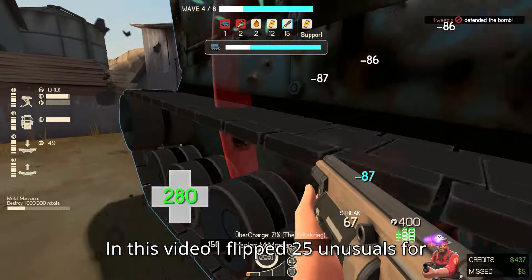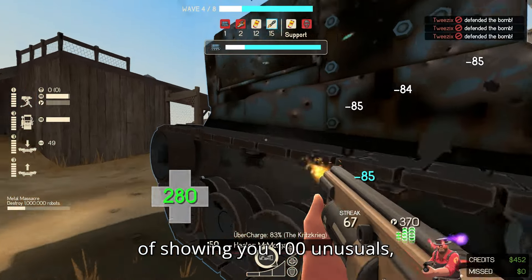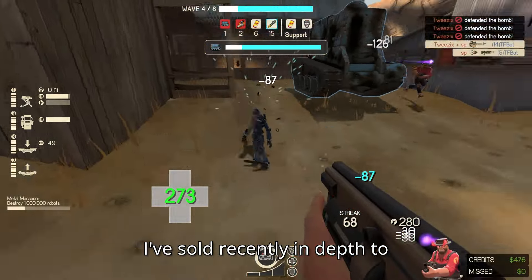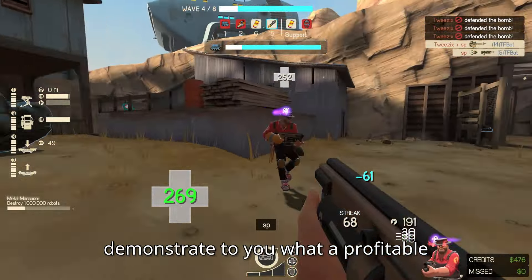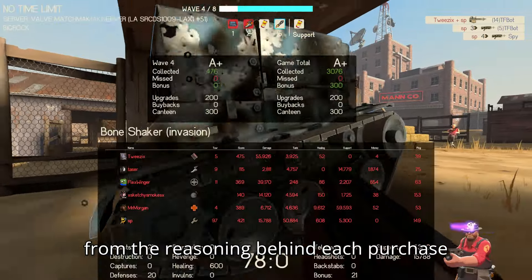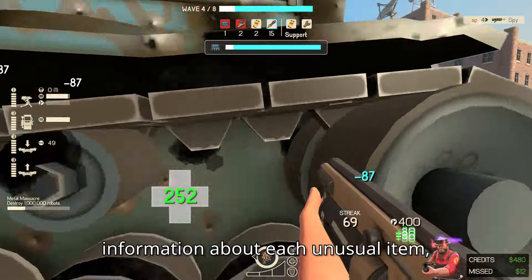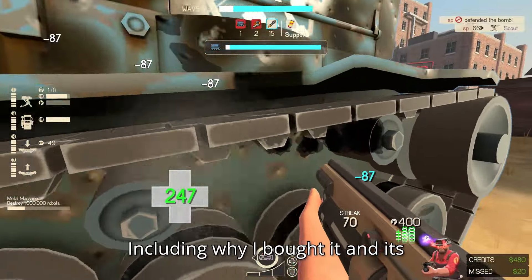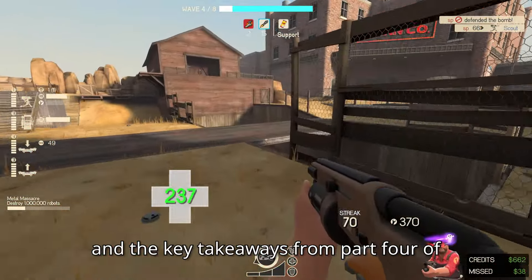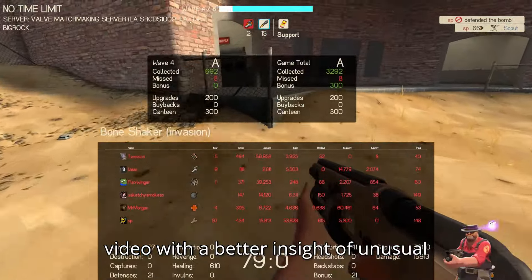In this video, I flipped 25 Unusuals for profit in Team Fortress 2. This is part 4 of the series, but this time instead of showing you 100 Unusuals, I will show you my last 25 Unusuals that I've sold recently in depth to demonstrate what a profitable Unusual really looks like. I'm going to detail the entire process from the reasoning behind each purchase to the outcomes of the trades. Hopefully, you can leave this video with a better insight of Unusual trading.